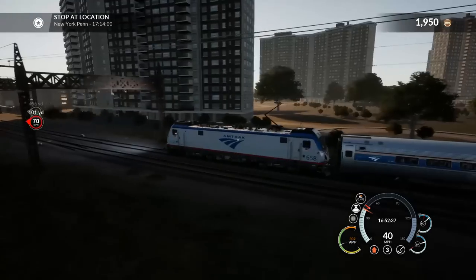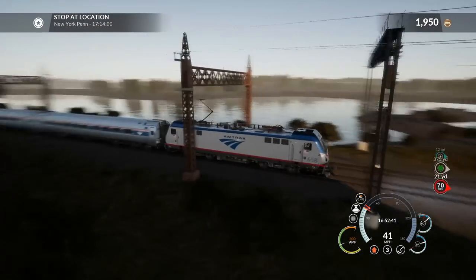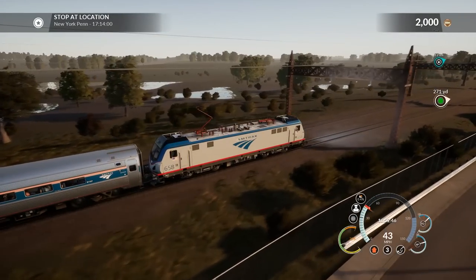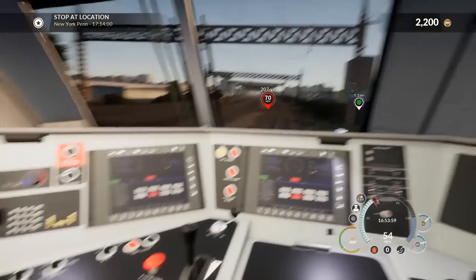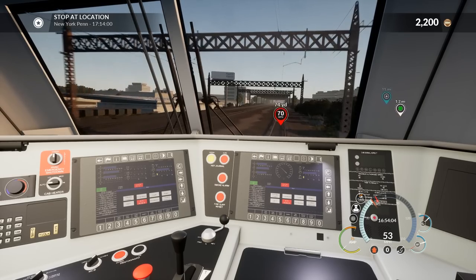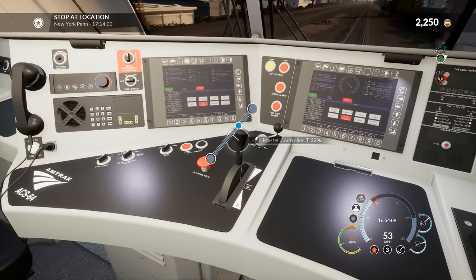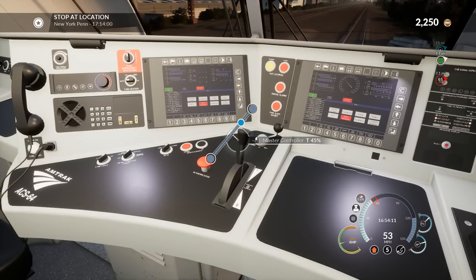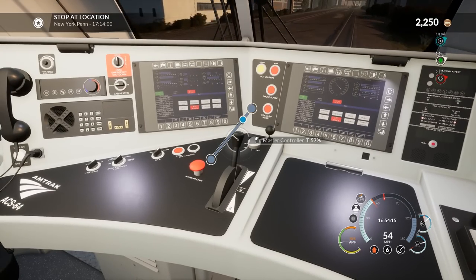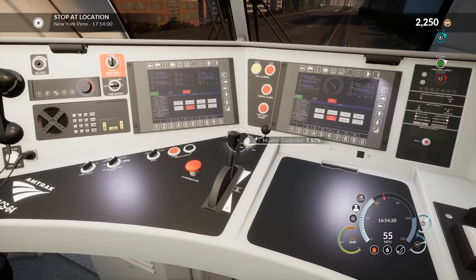It looks like we're going to start picking up speed again. Even the environment looks awesome in this game. We have to be at Penn Station at 17:14 — wow, that's actually about 20 minutes away. Maybe there's some really slow sections through here, because for the most part this is a really, really fast train. I actually do want to do one of the longer scenarios where we start back in D.C. or something — I think that could be pretty cool to do one day.